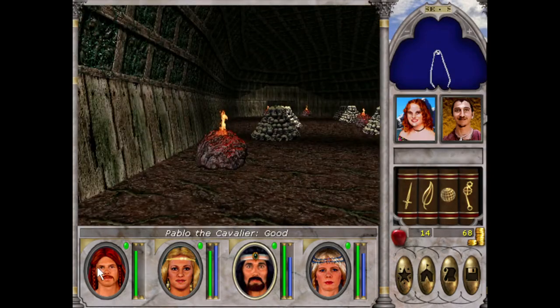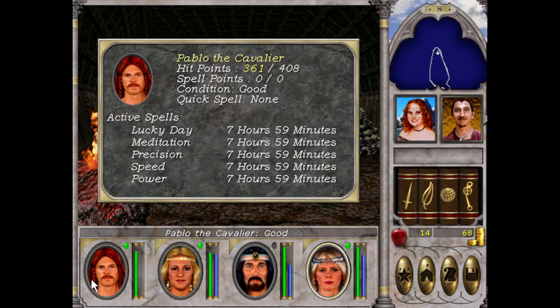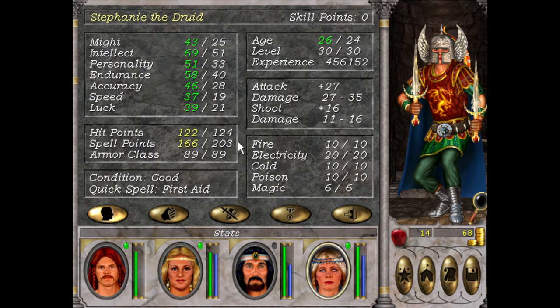I don't like the looks of this place. Pablo just scared me then. I want to cast Day of the Gods. We got Lucky Day, Meditation, Precision, Speed and Power — eight hours! We get plus 18 to all of these. Look at Steph's damage!